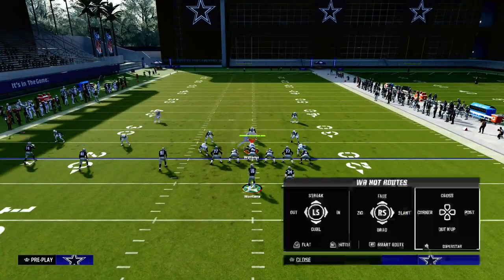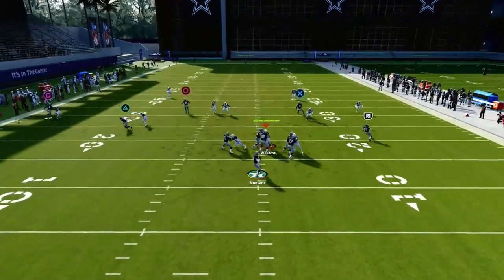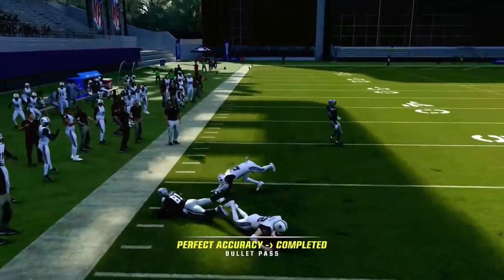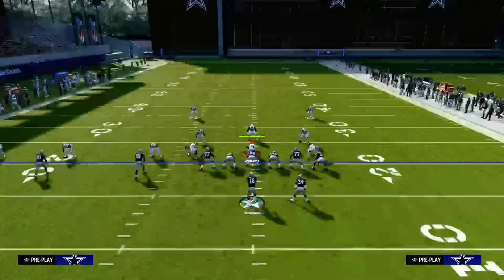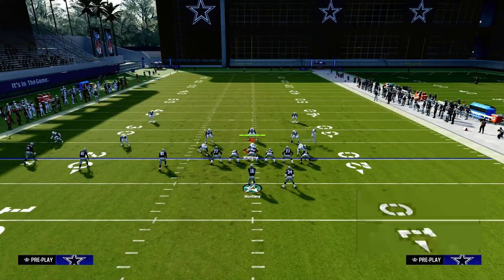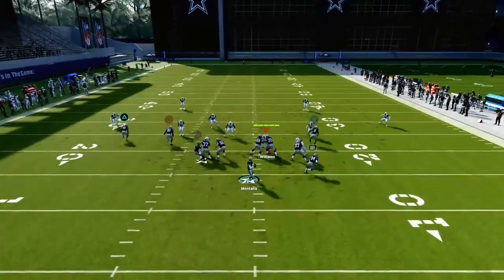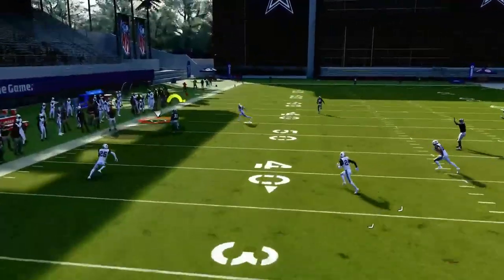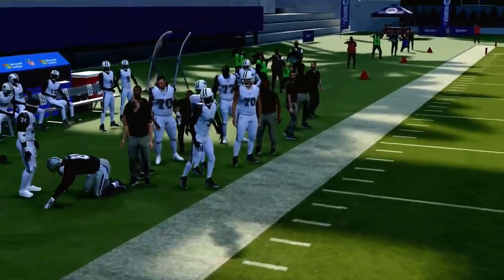So if your opponent decides to hit you with a cover two concept, you'll see this cloud will reroute and he'll actually be in a pretty good spot where that throw gets a little bit dicey. But with the first setup, when you motion in against a cover two defense, that cloud is not going to be able to get a press on him. So this corner route gets a lot more separation to the side of the field and can potentially get a big play for you.